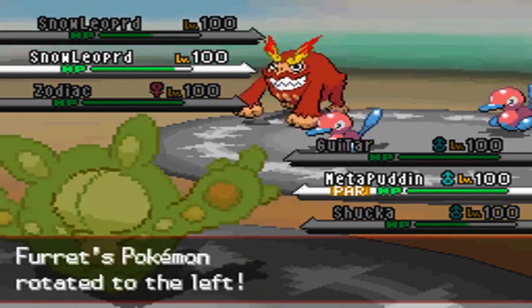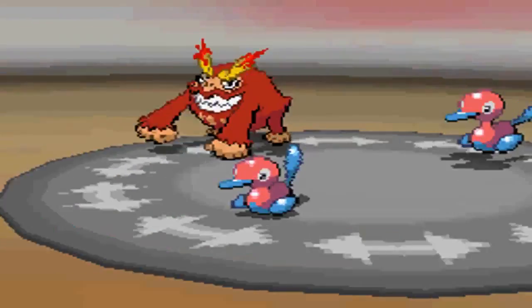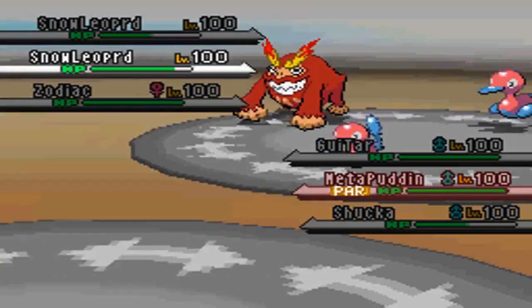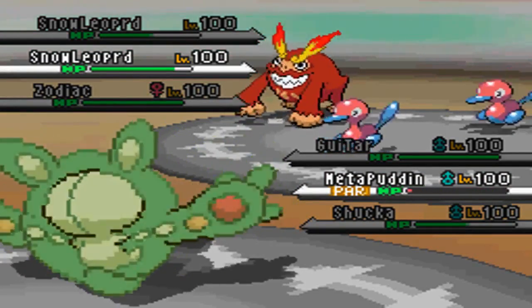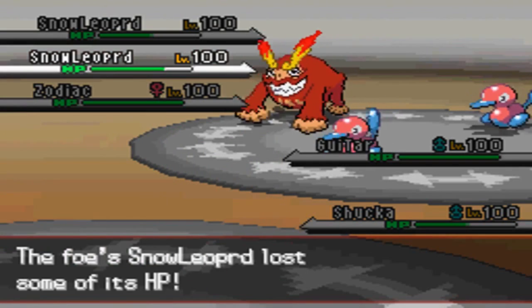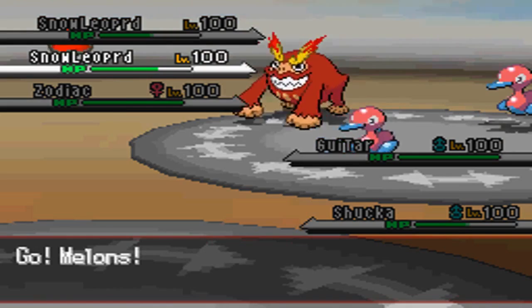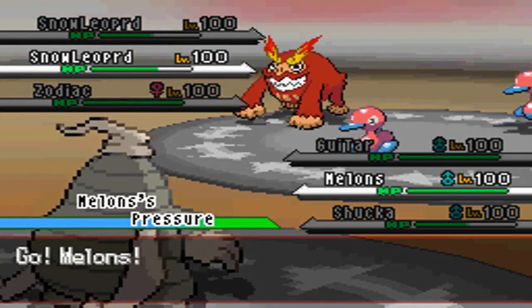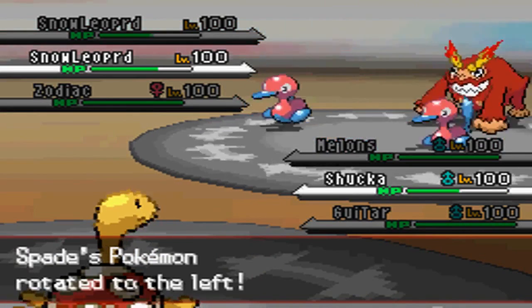Here I rotate into my Reuniclus, which gets Parahaxed as I was going to go with Focus Blast. I noticed the Stone Edge would not KO the Porygon2. I get the Parahax, he rotates into Zoroark, gets off the Dark Pulse, easily KOs. I lose my Reuniclus because of the Parahax, which is really unfortunate.